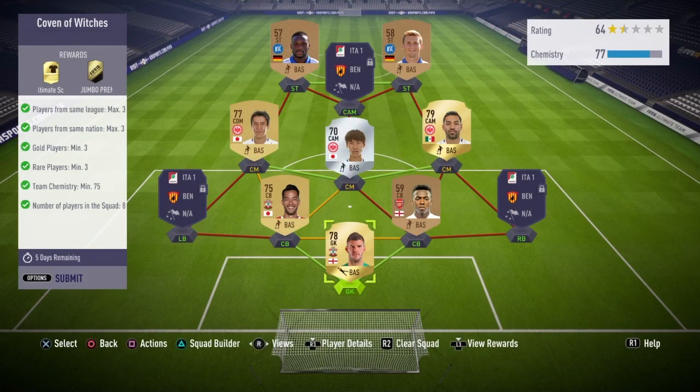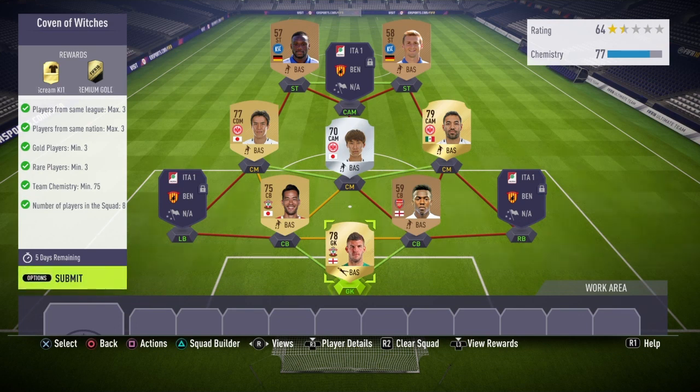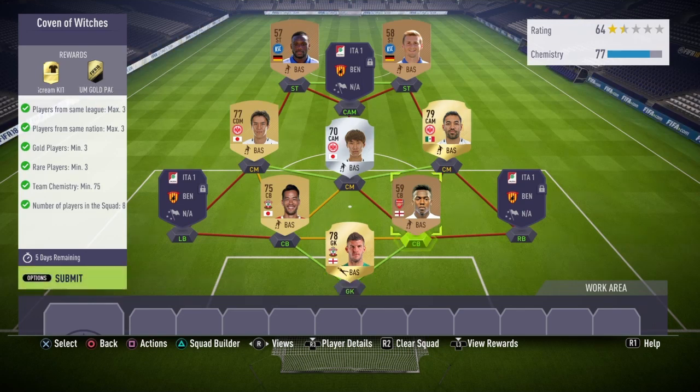This SBC will cost you around 3,000 coins, maybe less. If you're lazy and just buy it at a higher price, it's going to cost you about 4,000 coins. I wouldn't recommend using every single player the same — especially the center back right here. I would recommend you guys use a different player.